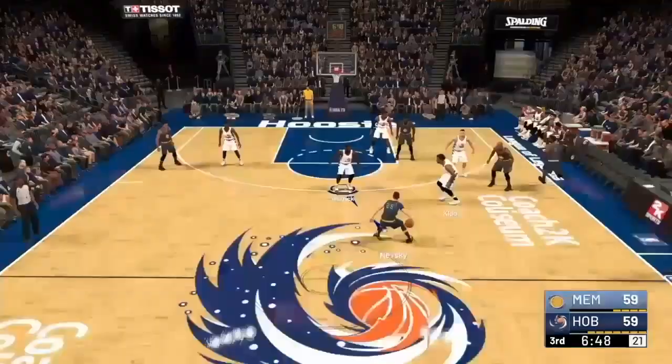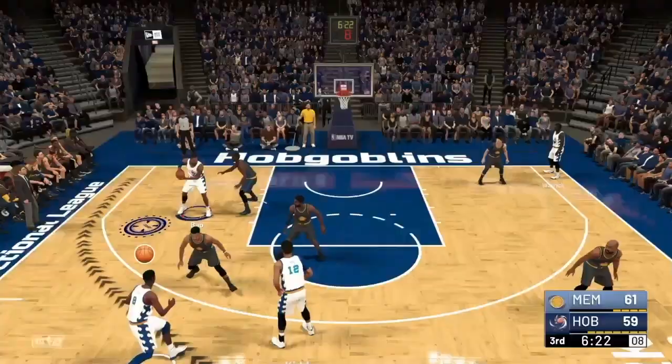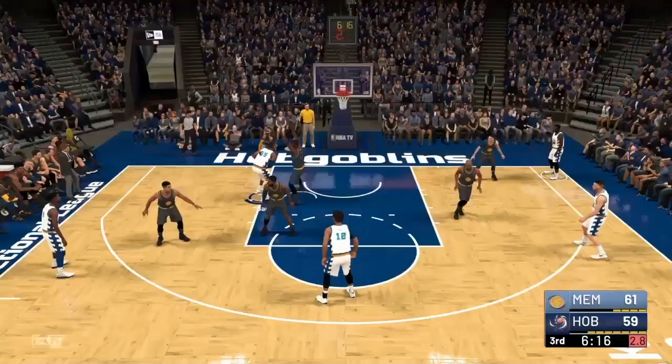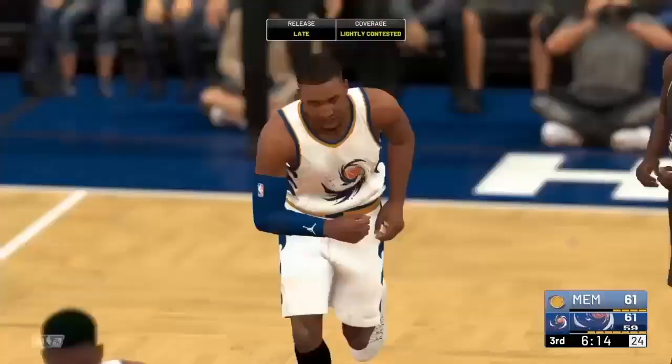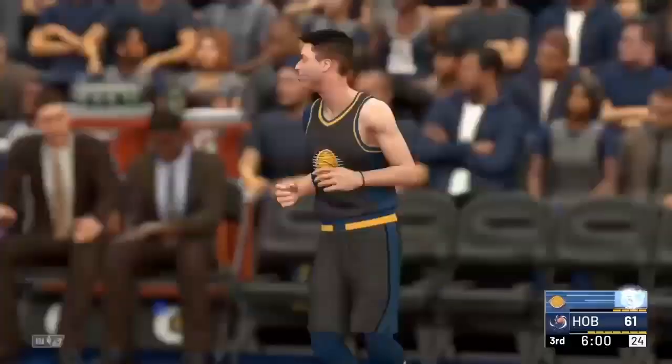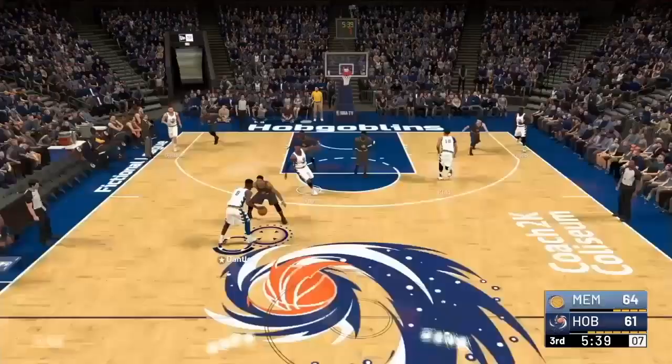Tie game now — they've erased our lead. We're going inside, using that screen to get behind the defense. We've been trying to punish them in there, 61 all. We get caught on the screen, they knock down a three, and they're just killing us from the perimeter. We did the pick and roll and Baio with a nice roll to the basket. He might deserve more minutes — he's doing pretty good.